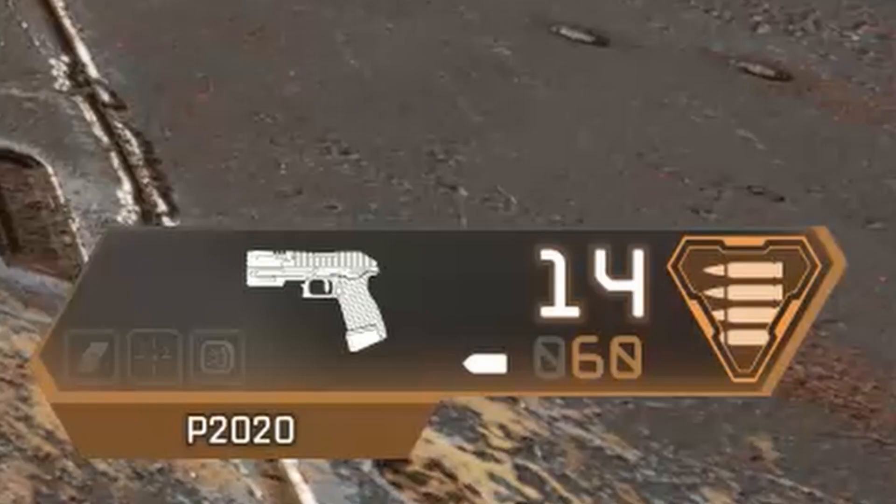Hey guys, Shinny here, back in the firing range again, and today we're going to be talking about the P-2020 from Apex Legends. The P-2020 is a light pistol that has a default magazine size of 14 rounds.